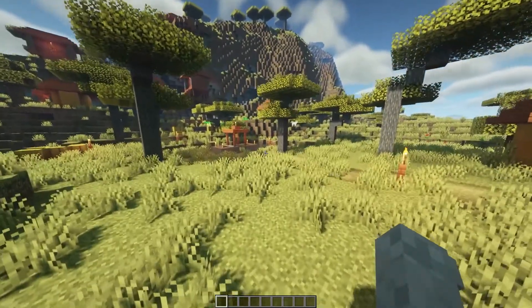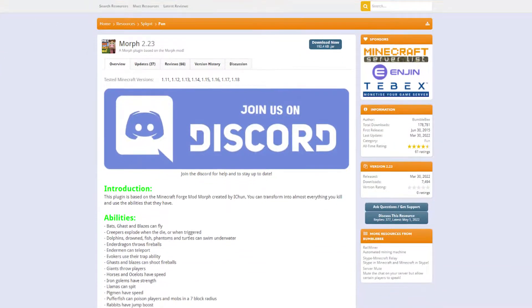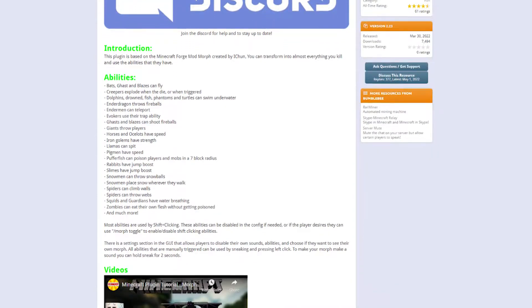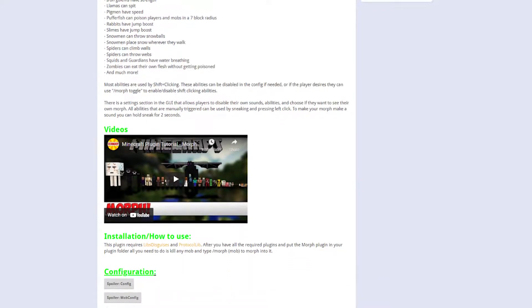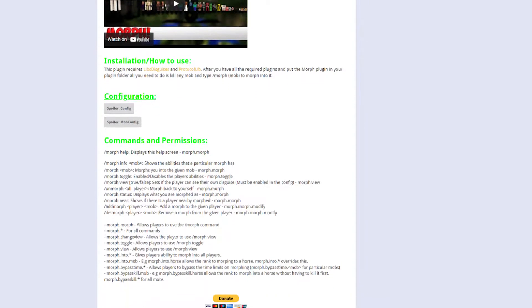We are going to be taking a look at the morph plugin today. It's a really cool plugin that allows players to morph into different animals. There are tons of different ones — anything from pig to ender dragon. We'll be taking a look at some of these today as well as all the commands that are included in the plugin.